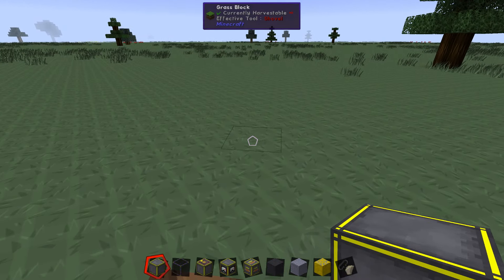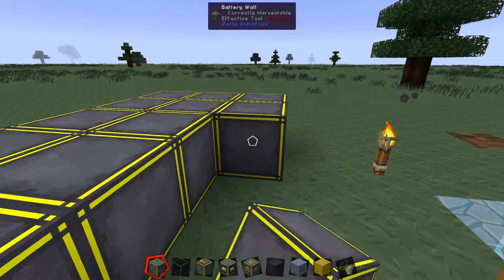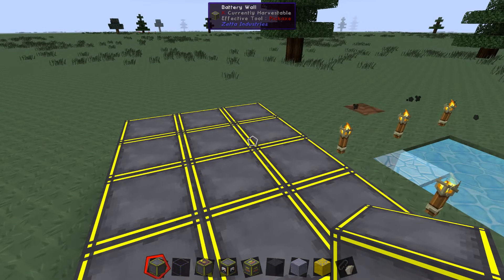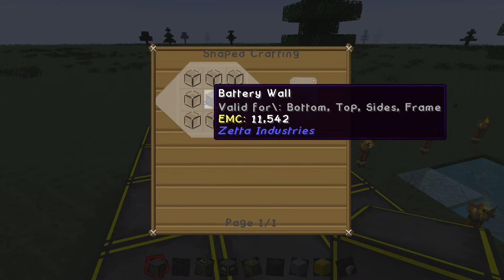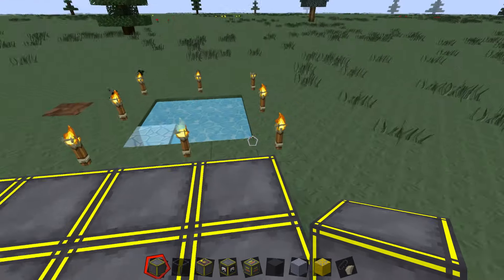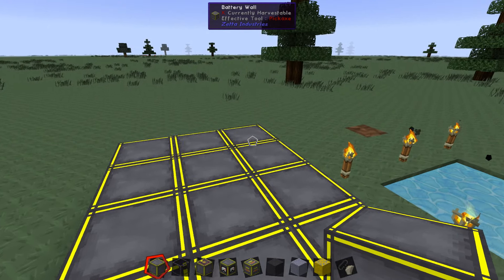We're going to create a 5x3 floor — so 5 wide, 3 deep — and that's how you build the smallest one. You have some other options, but we'll build it up from there. Right now we're using battery walls; we could use battery glass, which is about as expensive. You have to take a battery wall and surround it with glass. You can make the entire structure out of that, or just add it in various places, but I'm going to build the whole structure out of battery wall.